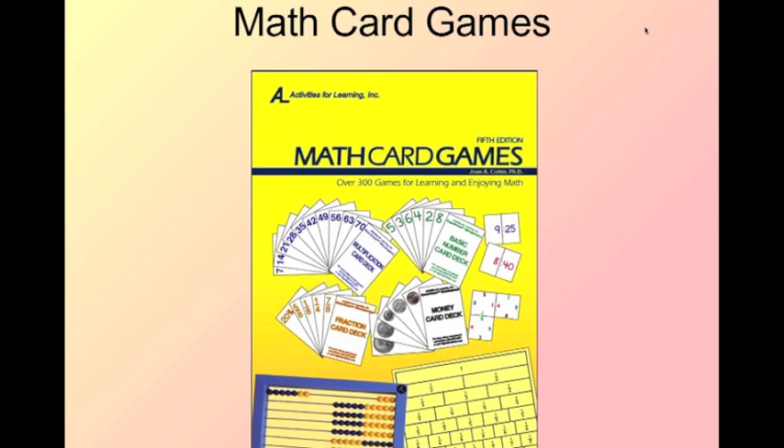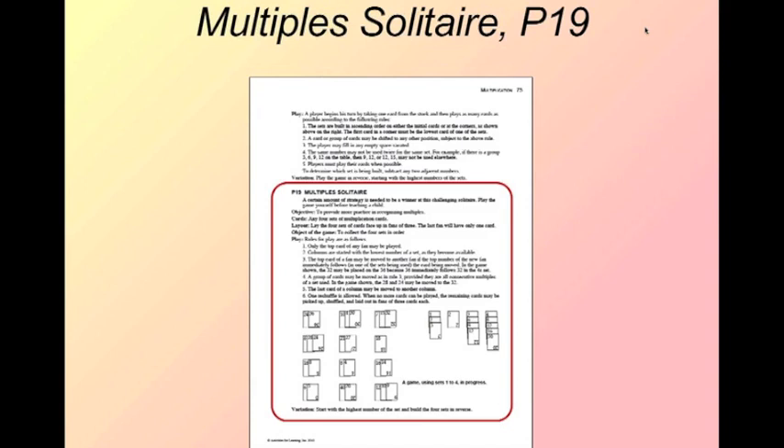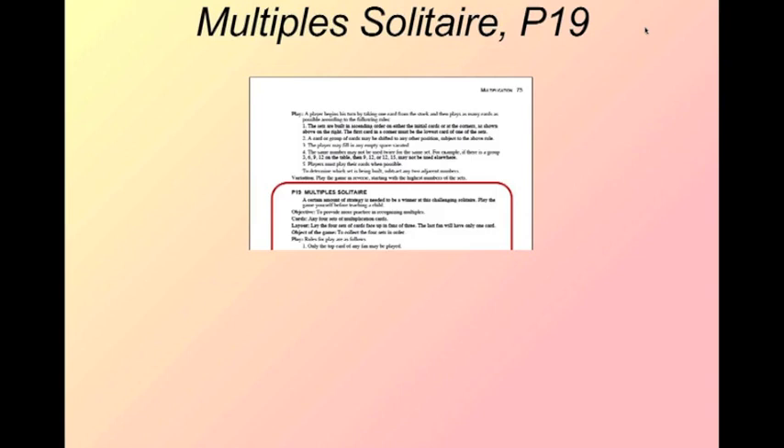We're going to be looking at two multiplication games here today. They're both going to be pulled from the Math Card Games book written by Dr. Cotter. The first game we're going to look at is Multiplication Solitaire. This is game P19 in the Math Card Games book. Each chapter in the Math Card Games book starts with the easiest game first, and the last game in the chapter is the hardest. So P19 is right about in the middle.